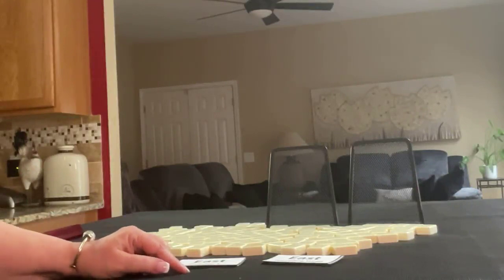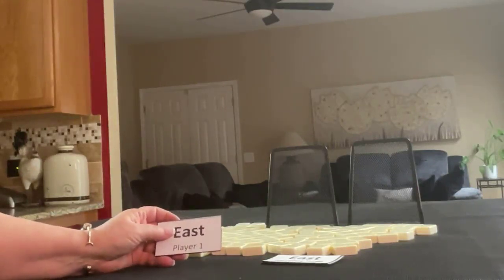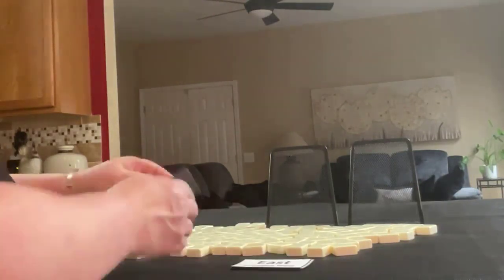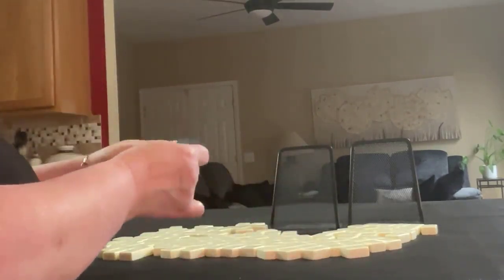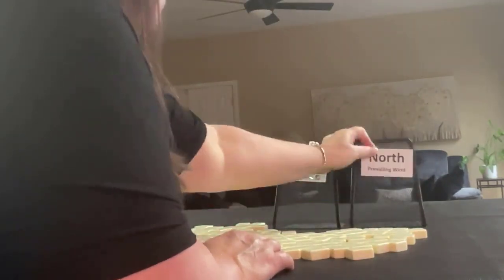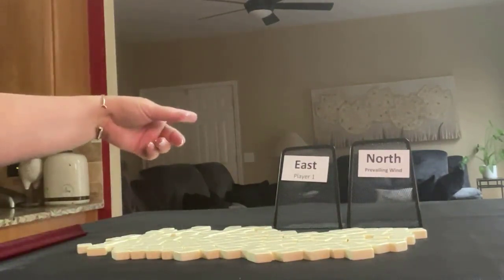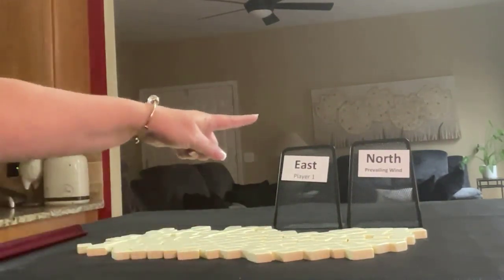We're going to do this exercise three times. I'll draw from this stack to determine which player we are, and I'll also pick a card for prevailing wind for each one. For the first pull, we're player one, so I'll get 14 tiles. North is prevailing.